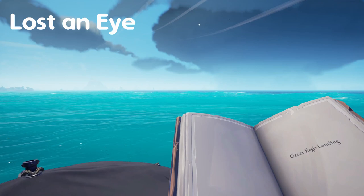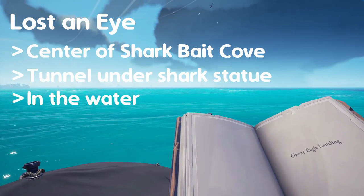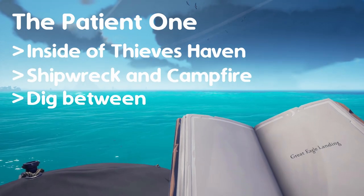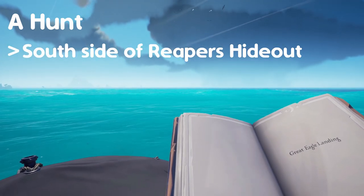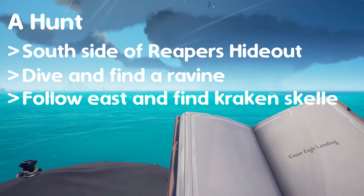For the story titled Lost an Eye, go to the center of Sharkbait Cove and look for a tunnel in the water under the shark statue — there you'll find the jewel. For the story titled The Patient One, go to Thieves' Haven, look for the shipwreck on the inside of the island, then find a campfire nearby. Dig between the campfire and the shipwreck and you'll find the jewel. For the story titled A Hunt, go to the south side of Reaper's Hideout, dive down until you find a ravine, follow it east, and search for a kraken skeleton — there you'll see the jewel.